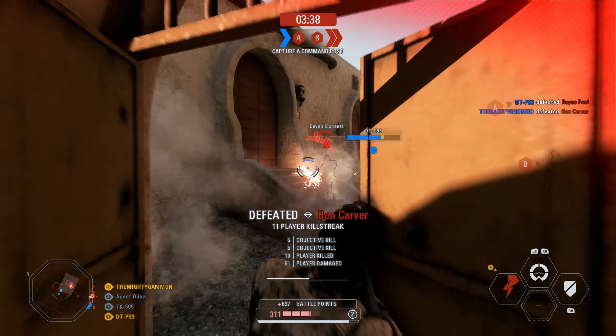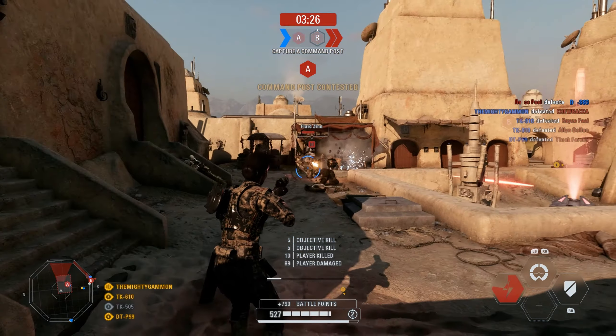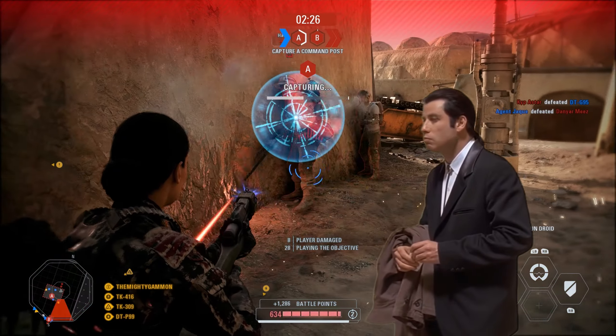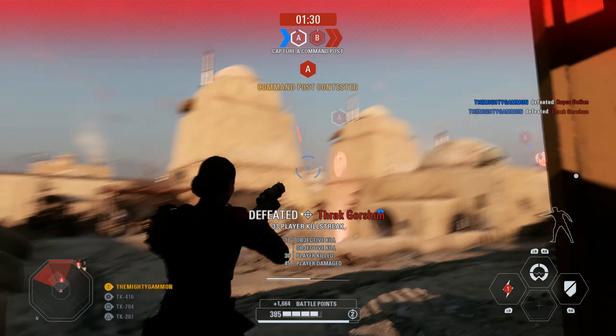Her alternate fire launches a plasma grenade that explodes on impact, dealing enormously moderate damage to almost one enemy in the blast zone. This grenade has an arc, so you need to aim slightly above your targets to accurately hit them. This is basic information — I shouldn't even bother telling you this.